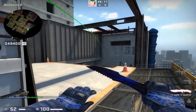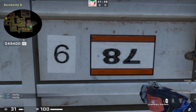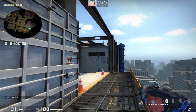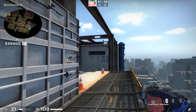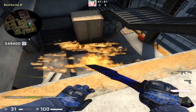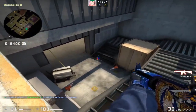This molotov pairs perfectly with that aggro B smoke. Move to the right, place your crosshair on the smudge — the dark lines on the wall next to the 51 sign — and run-throw. That molotov lands perfectly in the gap, so if anyone tries to run through the smoke they'll be burning in a molotov while you shoot them.